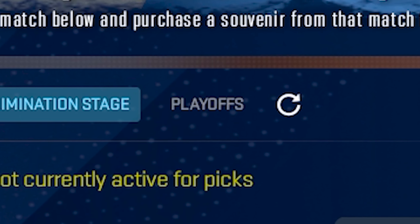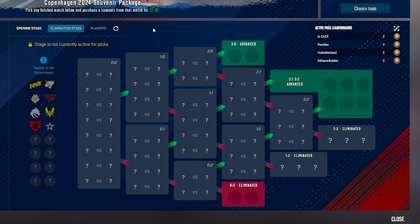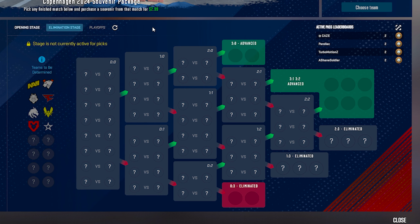Unfortunately the playoffs page is completely locked out, but that's pretty much how these pick'ems work. At the end of the day, you're choosing for each stage who you think will make it the farthest and who will get eliminated. If they're correct — or if a certain number of them is correct — not only are you going to upgrade your coin, but you're also going to get tokens you can redeem for souvenir packages. Don't forget there are a couple of extra perks that come with the viewers pass, like the team graffiti. If you click 'choose a team' you can select any team in the major and have a placeable graffiti in any of your matches.